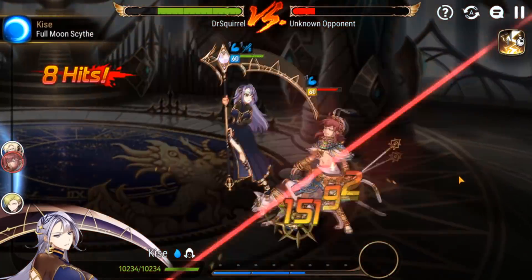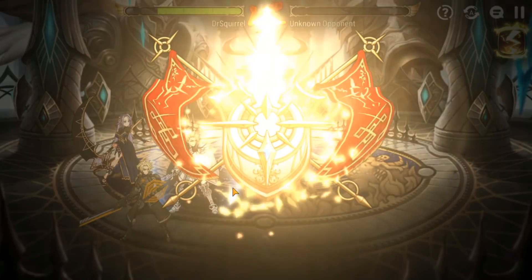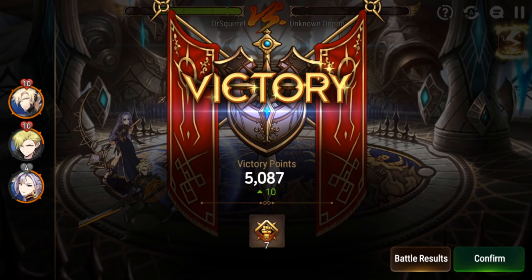We Gab again, and look at that Kisei damage. This is why Kisei is so good right now — she just hits like a freaking truck.